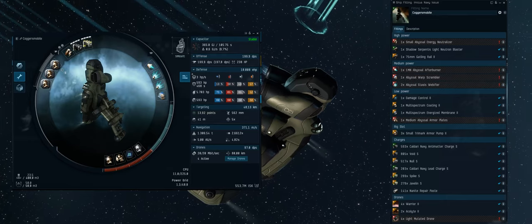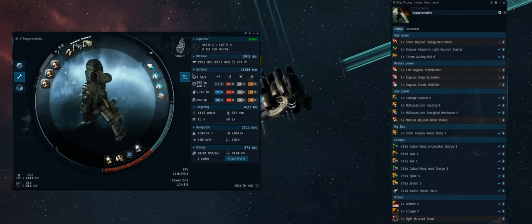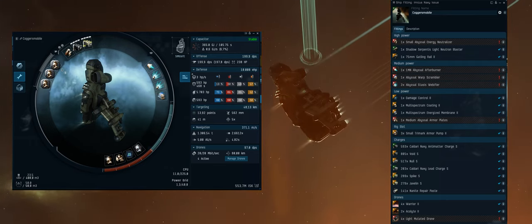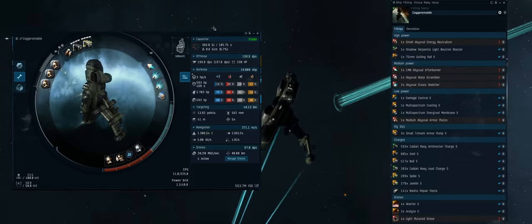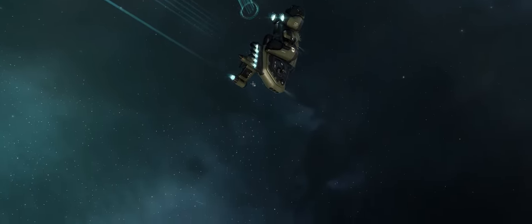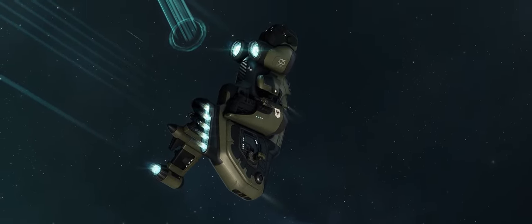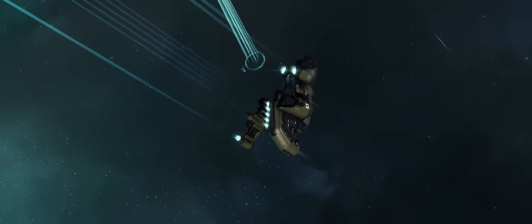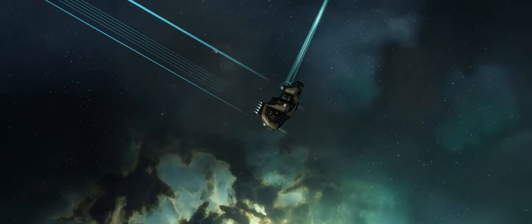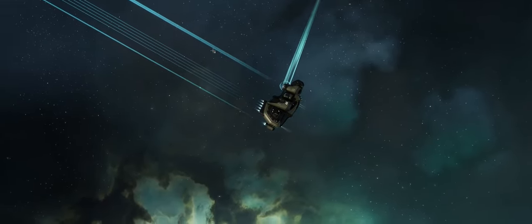The ship I'm flying today is the Imicus Navy. The fit is displayed on screen right now. It's basically a very armored, tanky dual-web AB scram drone boat that also has mixed guns — which is really weird, I never do this. I had a serious mental dilemma trying to fit the right gun: ion blasters don't fit, neutrons don't, 125 or 150 railguns don't either. So the result was one neutron blaster — faction fit to save power grid — and a 175mm railgun for range and DPS coverage, maxing out around 210 DPS up close and around 150 DPS out to 10 kilometers. Four light drones — exigent rolled augmented hobgoblins — and the afterburner is a civilian one since nothing else fits. So yeah, this time it's really a proper meme fit.